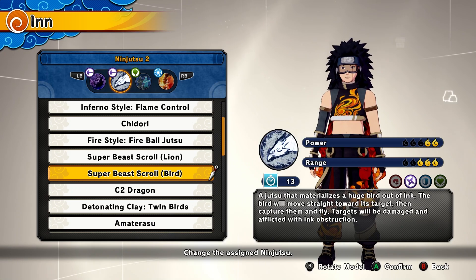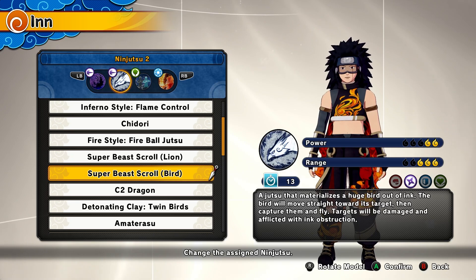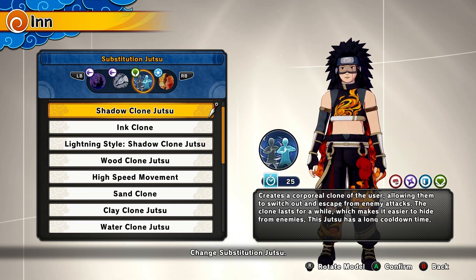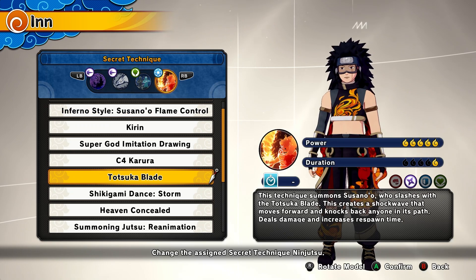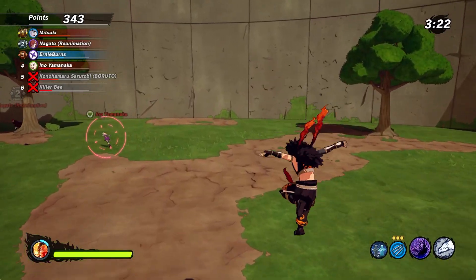The second jutsu is Super B Scroll Bird from the Saide VR master. You summon a bird that flies super fast and puts a black spot on the enemy's screen — it's very annoying to deal with. For the clone, use Shadow Clone Jutsu from the Naruto VR master. For the ultimate, we're using Totsuka Blade from the Itachi VR master — this might seem like a bad choice but watch the full explanation.